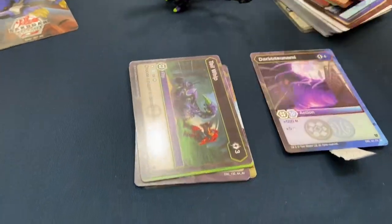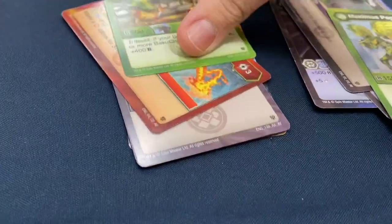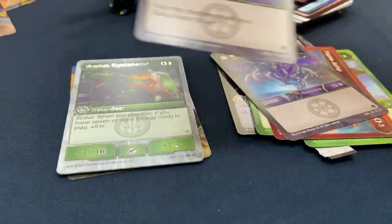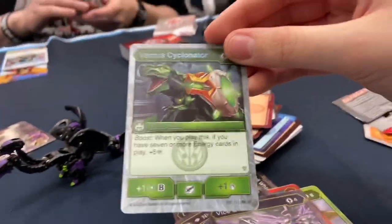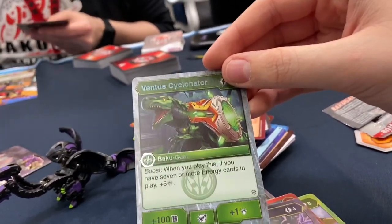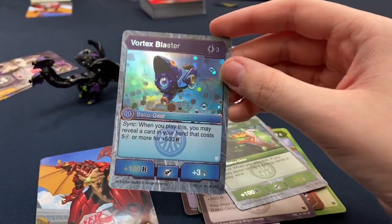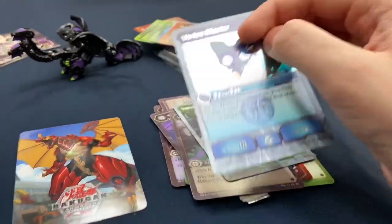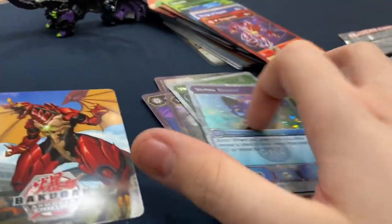Next pack starting off with Darkest Tsunami, Dark Rain, Aqua's Darkest Shields. Tail Whip, Maximus Pegatrix, Hyper Trox, Flame Jump, Diamond Ilius, Vice Cutter. Ventus Cyclonator Boost — when you play this if you have seven or more energy cards, plus five. Awesome rare Baku Gear Vortex Blaster for three energy — when you play this you may reveal a card in your hand that costs five energy or more for plus 500. I actually already pulled one of those, so I have two of these now.